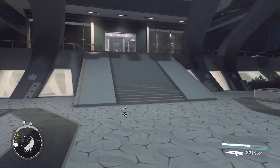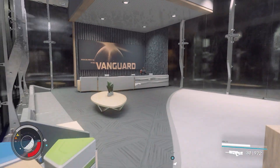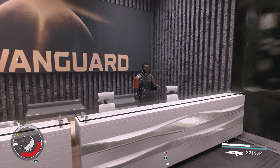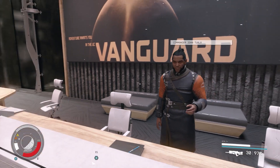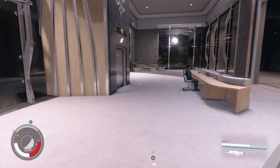Otherwise, you can come to the MAST section on New Atlantis. Head up to the MAST section, go to the UC building, and speak to the guy there to join the UC Vanguard. Do their missions for an hour or two — maybe two or three hours — and eventually during that mission chain you will be hired to infiltrate the Crimson Fleet. It goes nice and quick and easy.